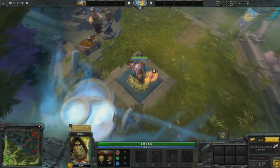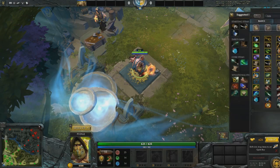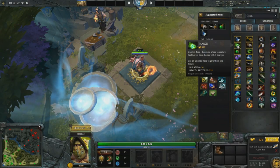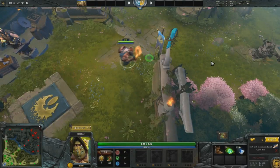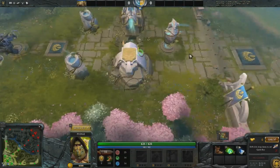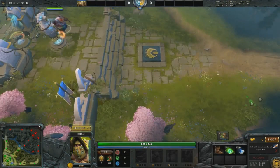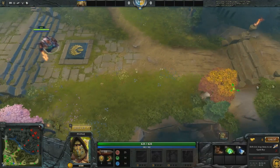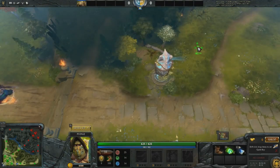The second strategy I'm going to show you is the Pudge pull to the Radiant bottom lane. With this build, you want to go Boots of Speed, Tango, and Clarity if you're the 4 role Pudge. However, for this strategy, you can actually buy the Courier, pull people Tangos, all sorts of things. You don't need the Boots or Tangos for this strategy — you just need the Clarity. So if you want to play a 5 role Pudge and do this strategy, that's okay too.